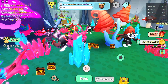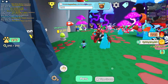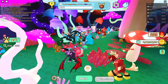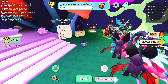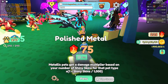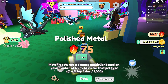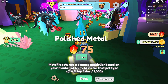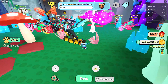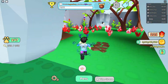This area is basically covered. I recommend buying the 75 metallic polished metal upgrade when you have a metallic pet, because otherwise it does absolutely nothing for you. The number of skins you have for a metallic pet gives it a damage multiplier. If you have no shiny skins of that pet, don't buy it yet — it won't do anything until you get a shiny skin.